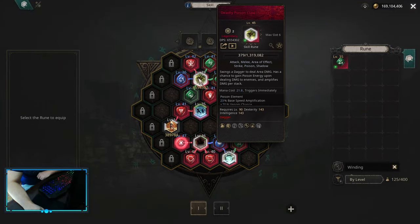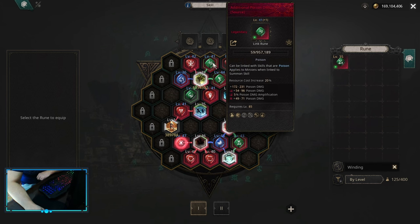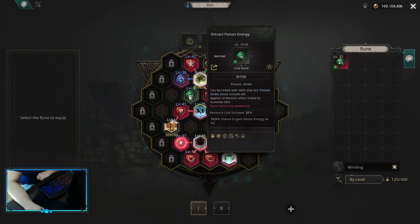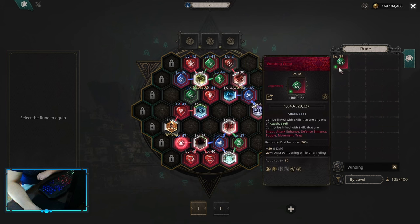The early skill board should look something like this. We start with Deadly Poison Claw, and I have Warrior Shadow in here. Warrior Shadow is the best Link you can use on this build. Even though it's hard to acquire early, you never switch this one. So if you have a Link Selection box, please pick up this one. After that: additional Poison Damage, Quick Attack, Confidence, Extract Poison Energy, and Persistence. If you don't have Persistence early, you can use Winding Wind for some movement speed — just for utility.